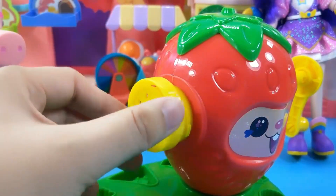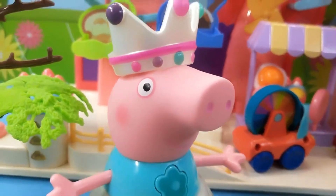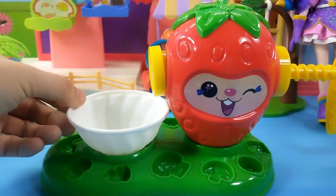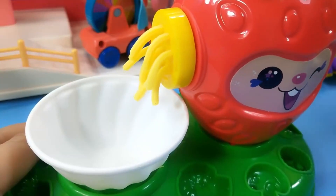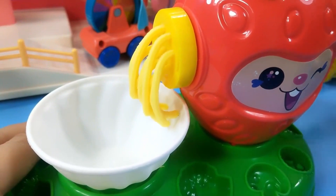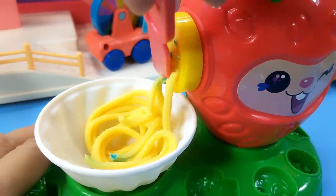Let's cover the dough and twist it up. Now we can start making noodles. I'm the most hard working, let me do it! Put a small bowl here, start spinning — here comes the noodles! Look, so appetizing! Then you can twist it out and cut the bulb using a knife.